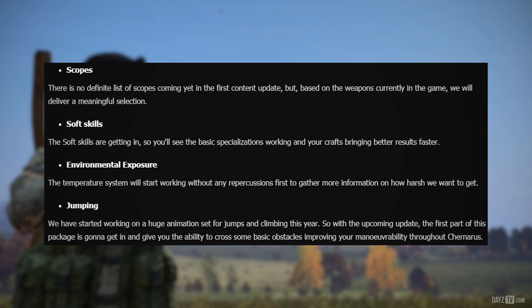Environmental exposure — the temperature system will start working without any repercussions first, to gather more information on how harsh we want to get. Please don't go too harsh. Jumping — we have started working on a huge animation set for jumps and climbing this year.